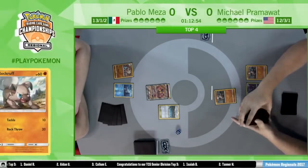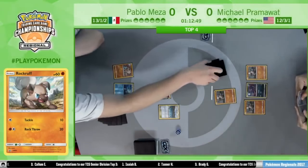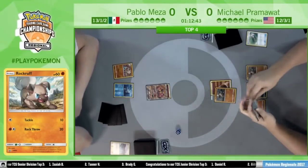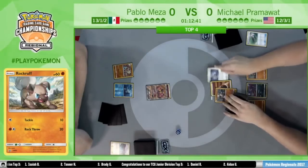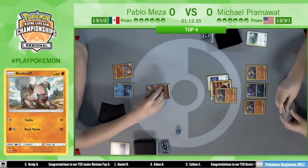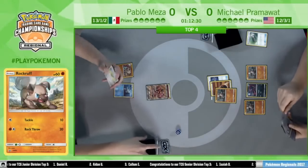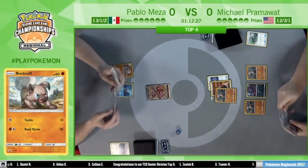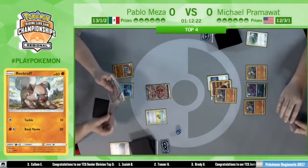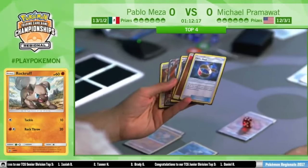I also want to mention with the player profile — Pram put the Rockruff that he used to take down Yoshi Tate's deck-out deck, which is pretty funny. Here's the Field Blower taking down the Brooklet Hill — he already got his use out of it, doesn't want Pablo to keep using it every turn. We're going to see Rockruff deal some damage: Tackle for 40 damage thanks to Choice Band on the Buzzwole GX. Rockruff has put in a lot of work and taken a lot of prizes for Pramawatt throughout this tournament — probably more than any Rockruff has since the printing of the card.